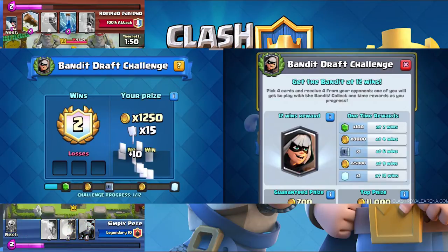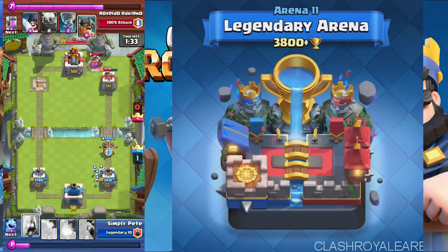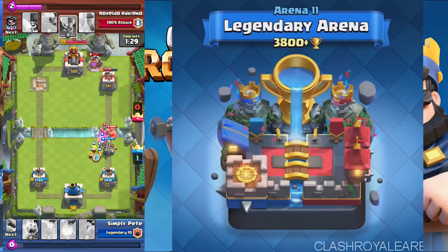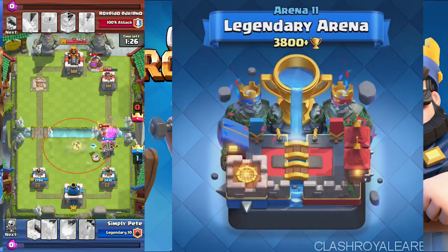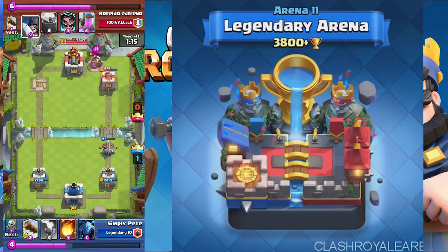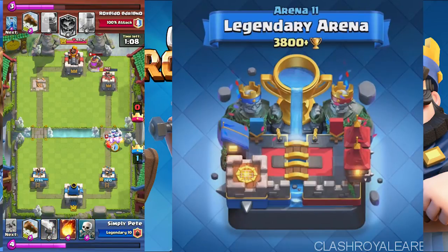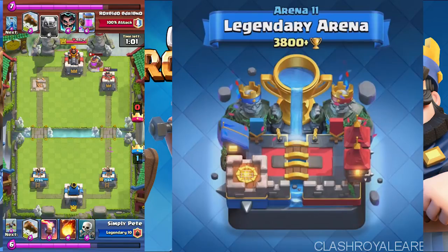Unlike the Electro Wizard challenge, you can only get the Bandit one time from this challenge. That wraps up the four cards. The next sneak peek they released is the new Arena 11, which will be the new legendary arena at 3,800 trophies. The current legendary arena at that range will be renamed Hog Mountain. Legend trophies are also being removed, so if you haven't gotten them yet, try your best because it resets today.